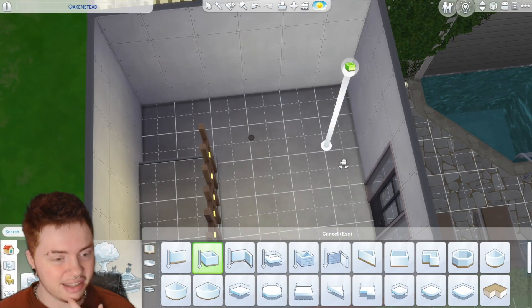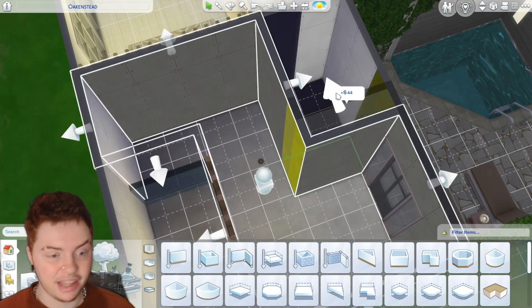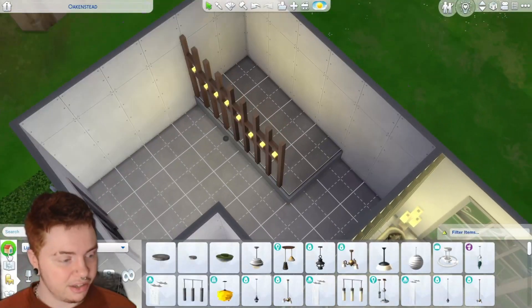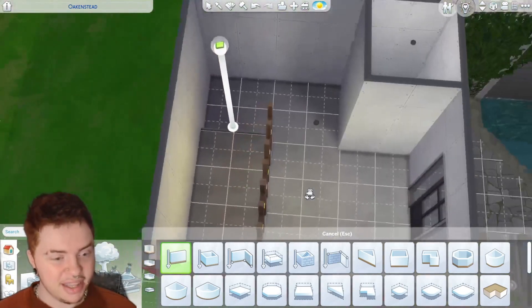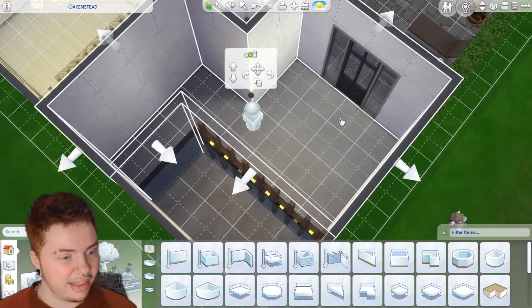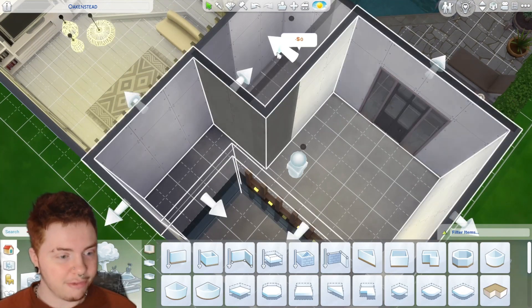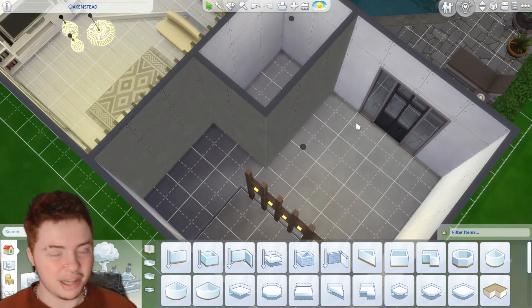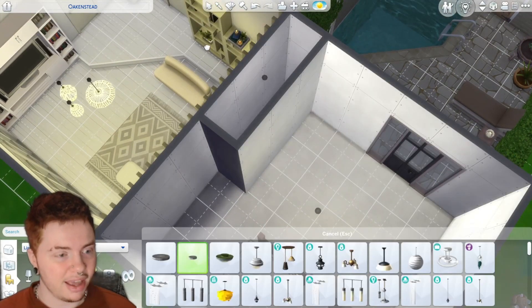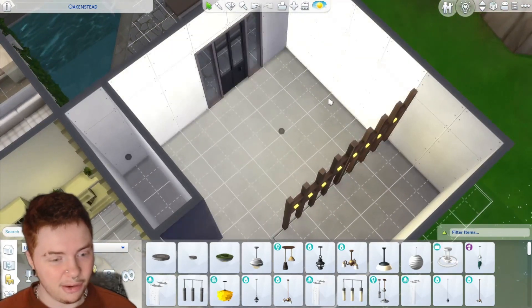So this is our bathroom. I think this is like the smallest that you can really have a bathroom and still be usable, or we can do it 4x4 and we'll have to use the sink in the kitchen, which I think we're going to have to anyway because it's so small. We'll have to just have like a shower on one side and then a toilet on the other. Then I guess we can put a kitchen here along this wall.